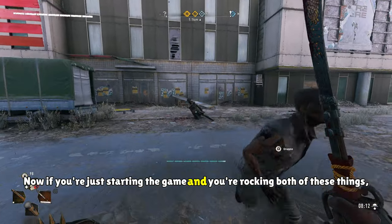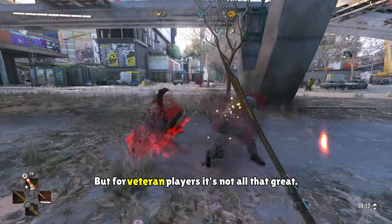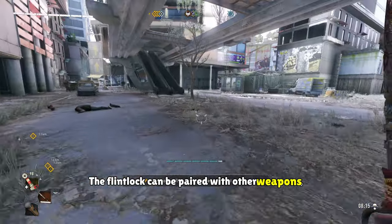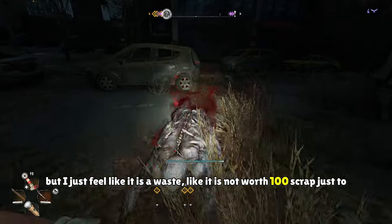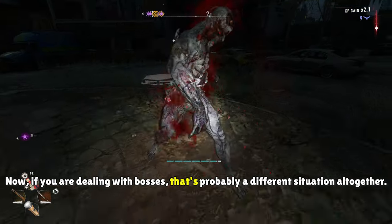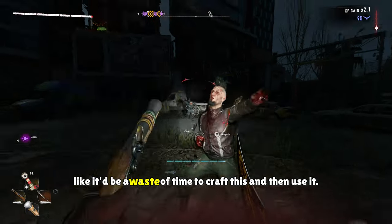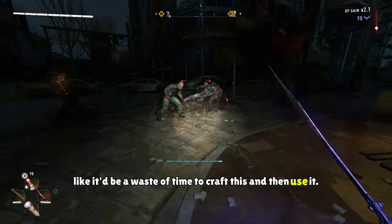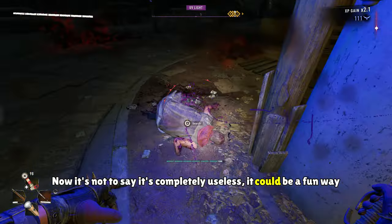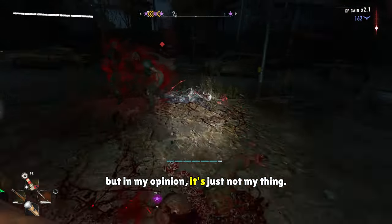If you're just starting the game and you're rocking both of these, it'll be a great head start to complete the game. But for veteran players, it's not all that great. The Flintlock can be paired with other weapons, but I feel like it's a waste — it's not worth 100 scrap just to weaken enemies. Now if you're dealing with bosses, that could be a different situation, but I still feel like it'd be a waste of time to craft and use it. It's not completely useless and could be a fun playstyle, but in my opinion it's just not my thing.